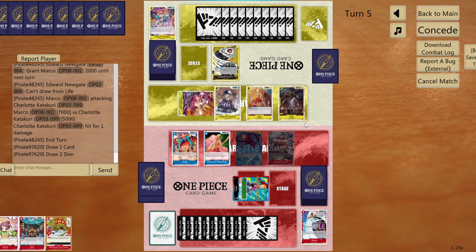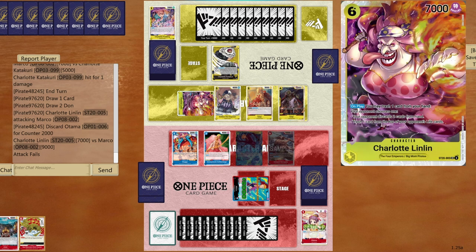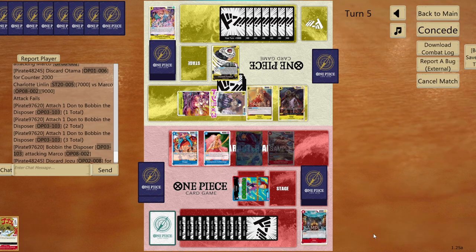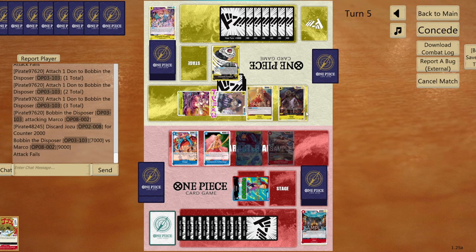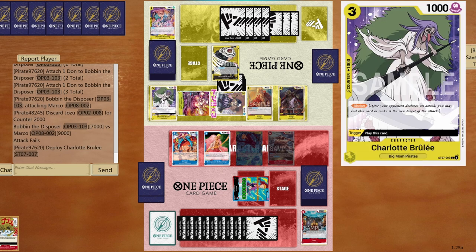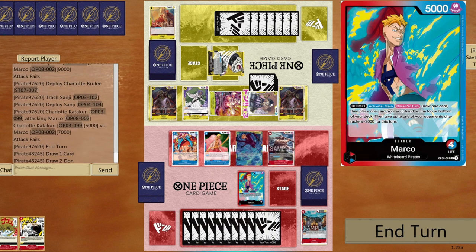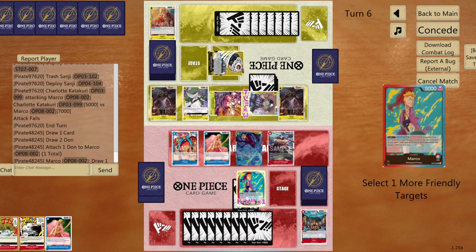Another seven — there you go. Opponent has one, two, three attackers now with no more attackers after. Maybe another 6-cost Big Mom but I can counter. Double blocker appears — okay. Five to five — my leader is 7000. Draw one card, send zero-cost event to bottom of deck, give minus 2000.